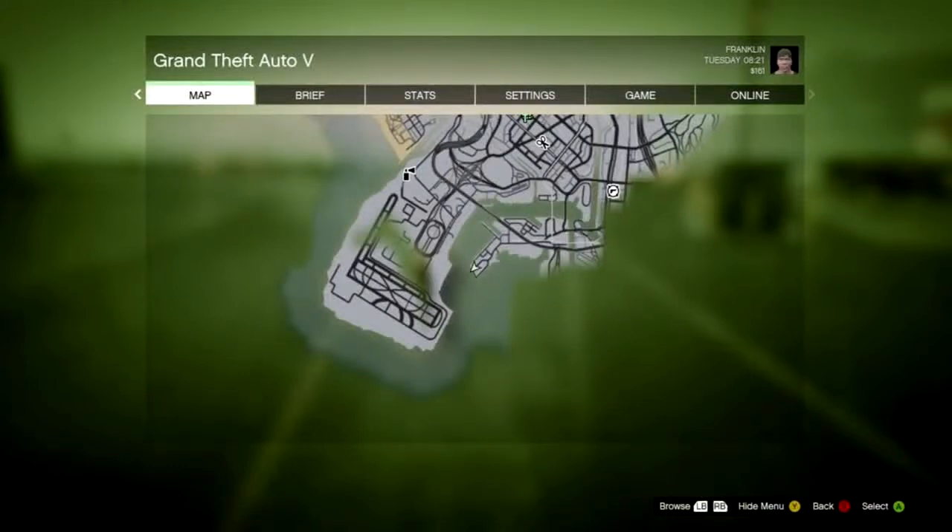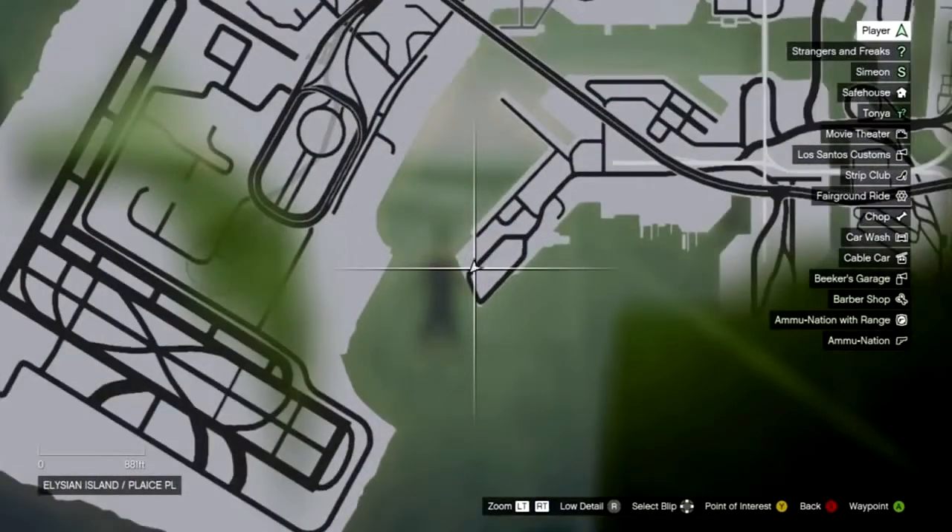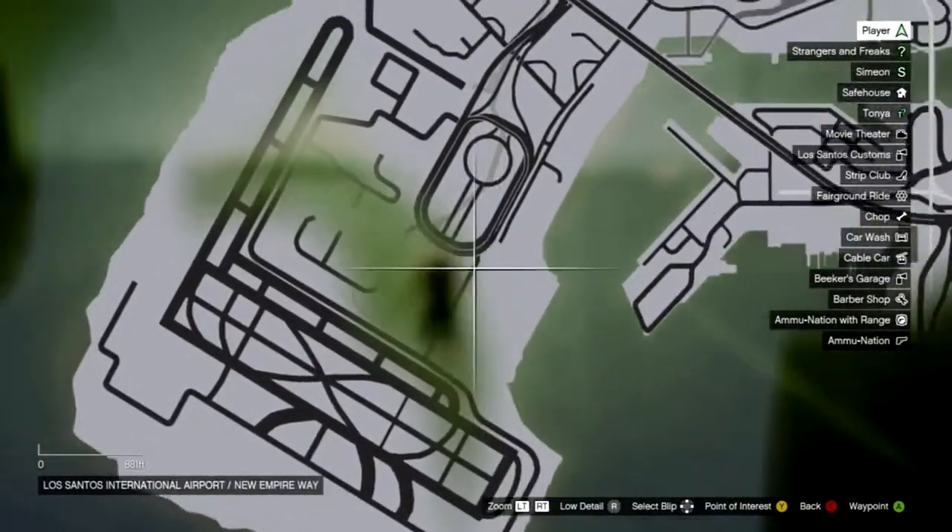Hey guys, I'm just showing you where you can find the scuba gear in GTA 5. If you press start and take note of the time in the top right-hand corner, it's 8:21. You'll want to come here around 8 o'clock or so. The airport is here on the south side.